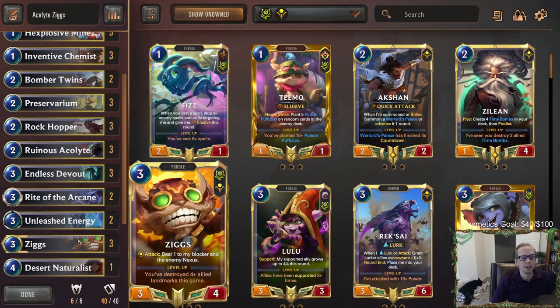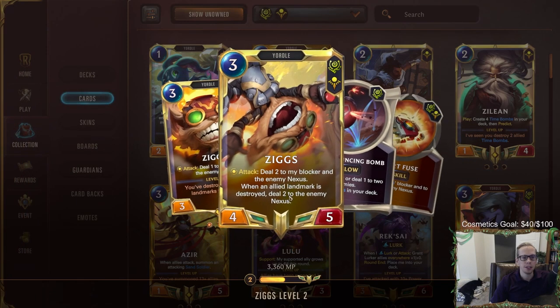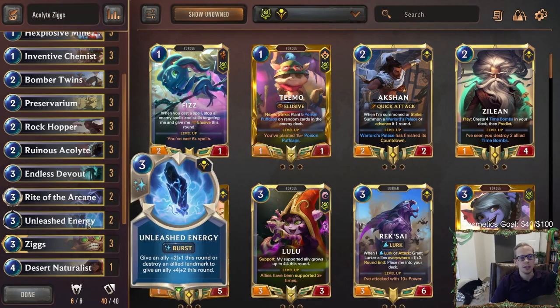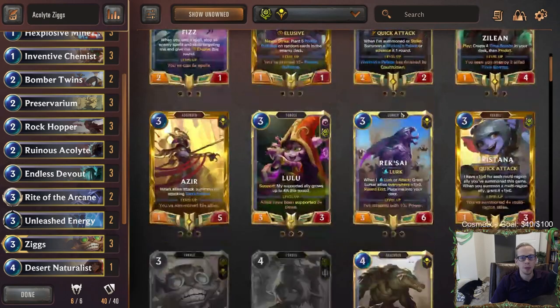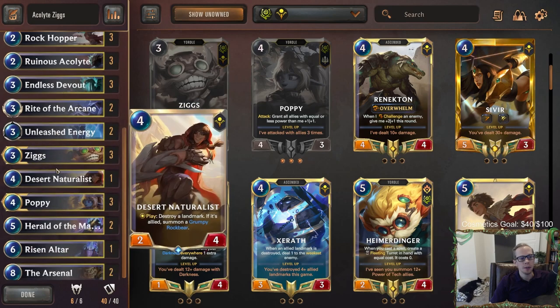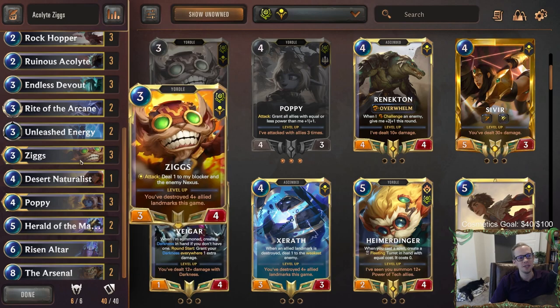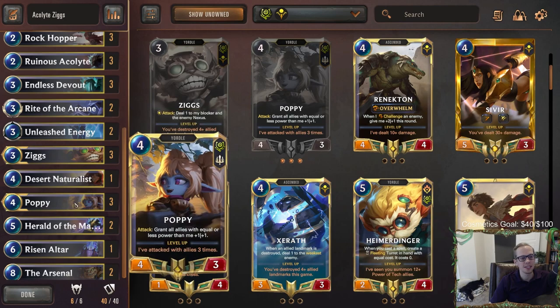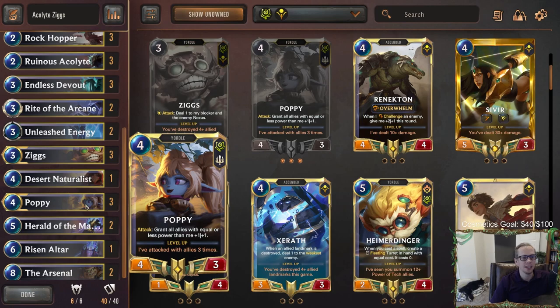For our champions, we go with Ziggs because he cares about destroying landmarks and is a really good aggressive champion. Whenever you have a leveled up Ziggs, you're doing nexus damage whenever you destroy landmarks. For the second champion there are a lot of options - Poppy, Xerath, and Taliyah are all pretty good here. We ended up going with Poppy because it fits the curve really well in the four mana slot and can grow Ziggs and Acolytes.